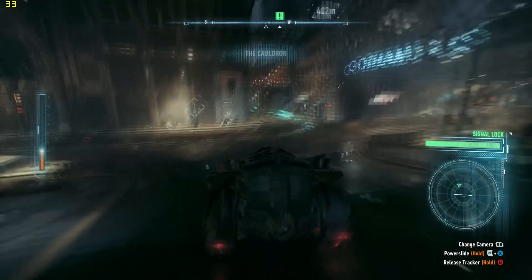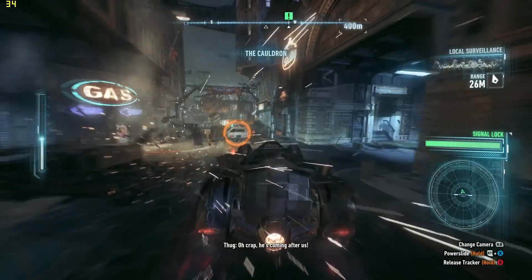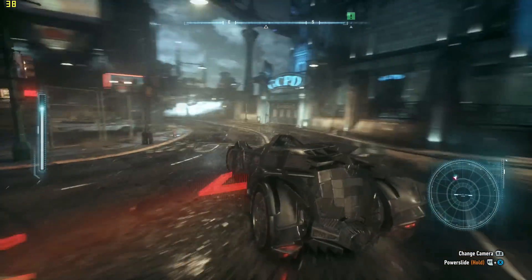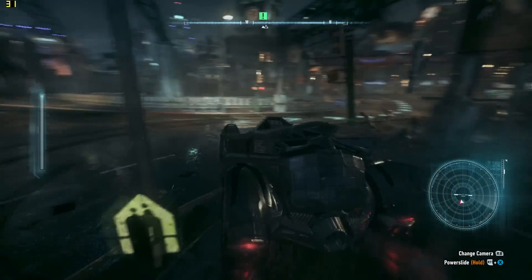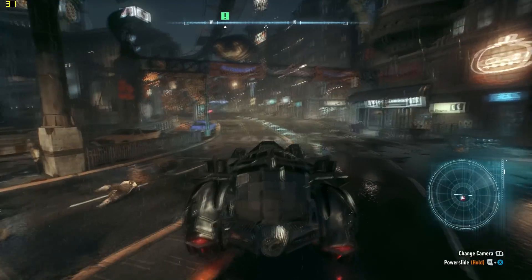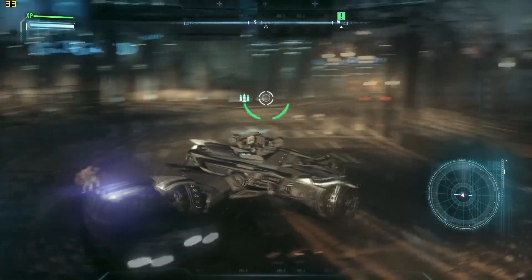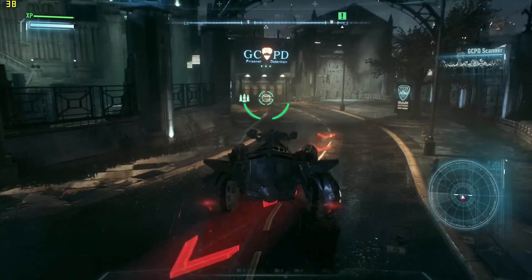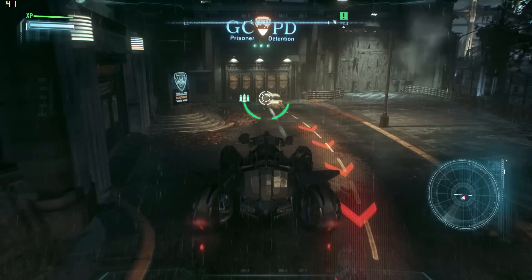I understand why that camera comes out, but it makes controlling the Batmobile after you've landed really awkward because the camera doesn't come back quick enough. And who made it so that LT is to go into goddamn tank mode? Because you keep pressing LT to brake.